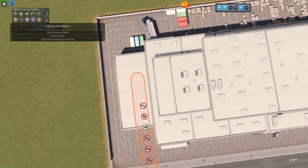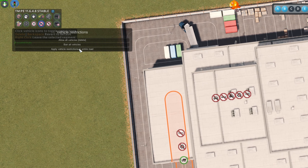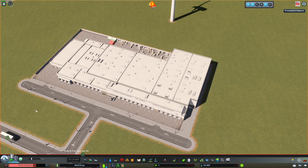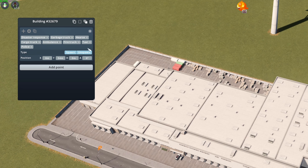Now let's use some mods to fix our issues here. We will need Traffic Manager, Move It, Find Road Energy, one of the available one-lane one-way roads from the workshop, and lastly the Building Spawn Points mod. The links are in the video description below.